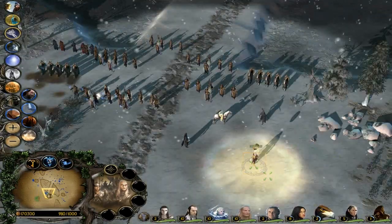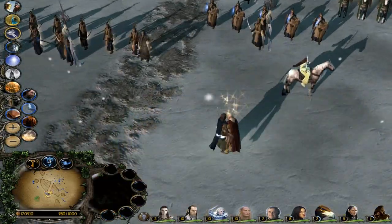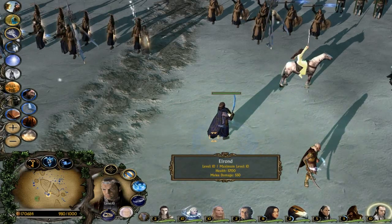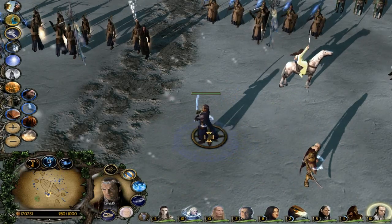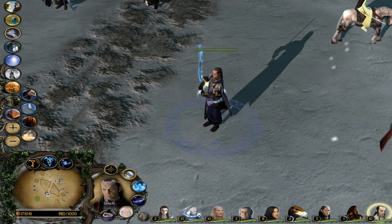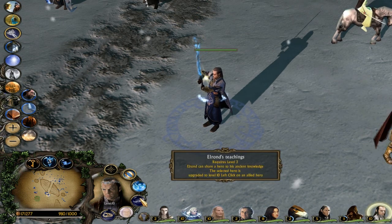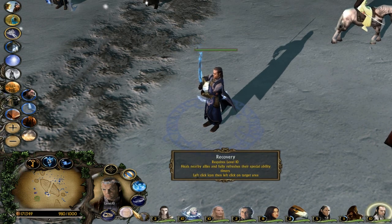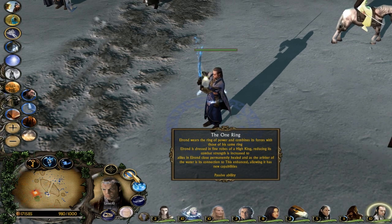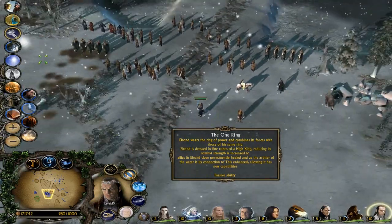Now we're going to give Elrond the One Ring and see what happens. He gets new garbs, a shining sword, and the description says he's permanently healed and it just enhances his other abilities. So we're going to put that to the test.